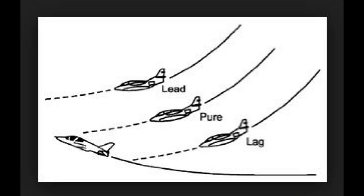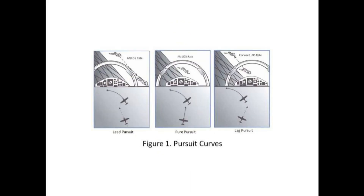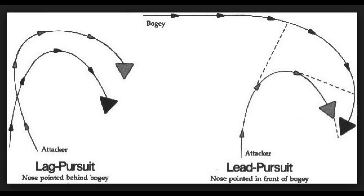Basic methods to attack are to use either lag, pure, or lead pursuits, and understanding this with pursuit curves will help you to end up in the right place at the right time for a perfect shot. Part of that decision-making process is to ensure that you're not putting yourself in a danger zone when you're attacking the enemy.